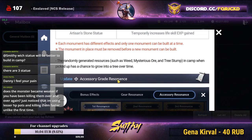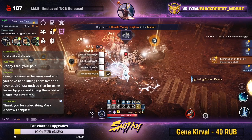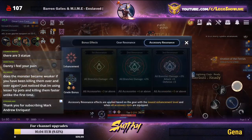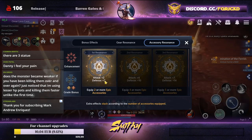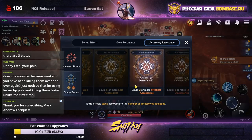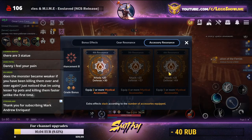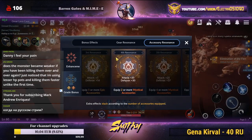Moving on to accessories — there's now a different accessories resonance system depending on which grade you use. For example, I have three golden accessories and two orange, which gives me a two-bonus effect: about 9 CP from golden resonance and plus 50 CP for two mythical accessories. With five orange accessories you'd receive the sixth resonance tier for a total of 80 combat power.